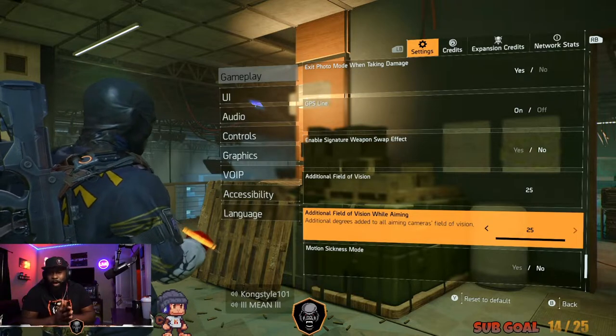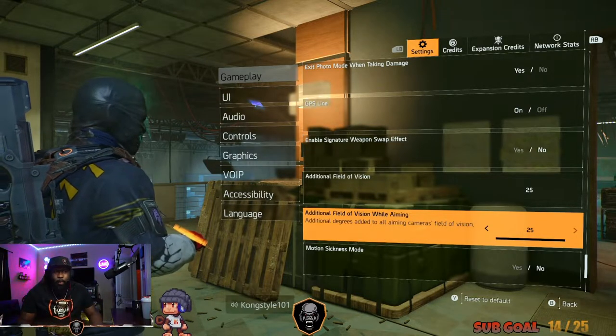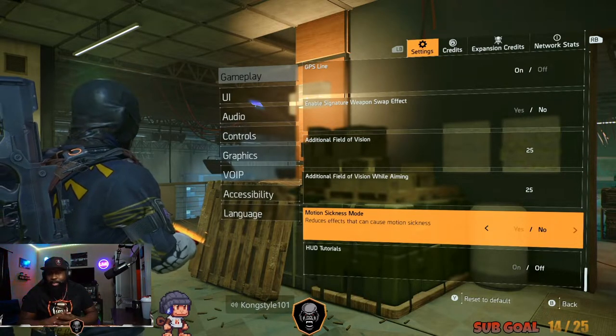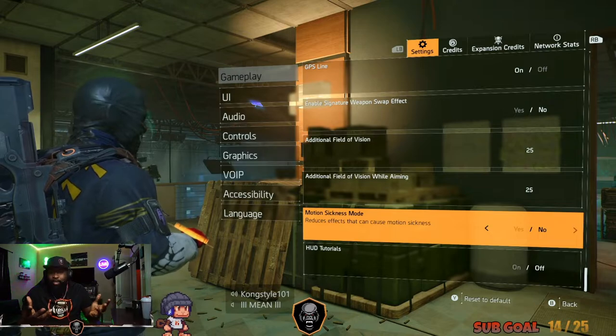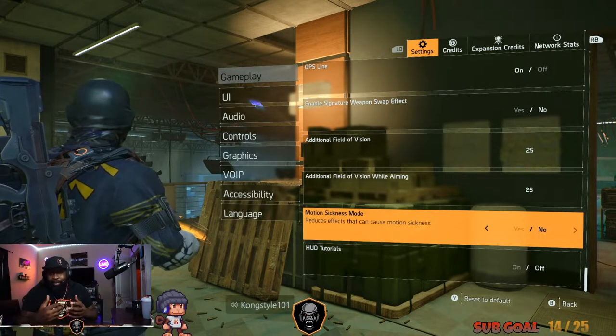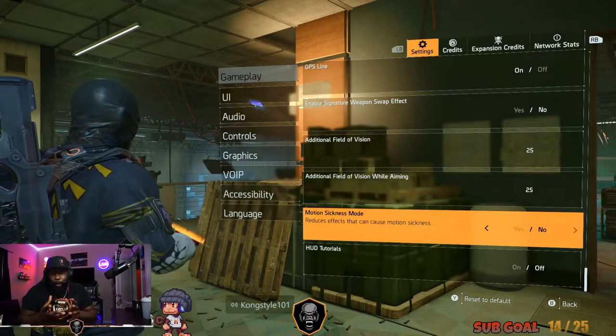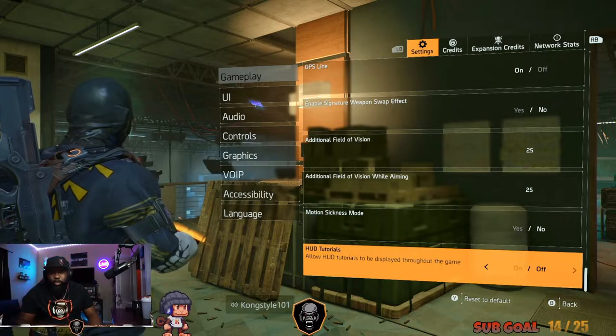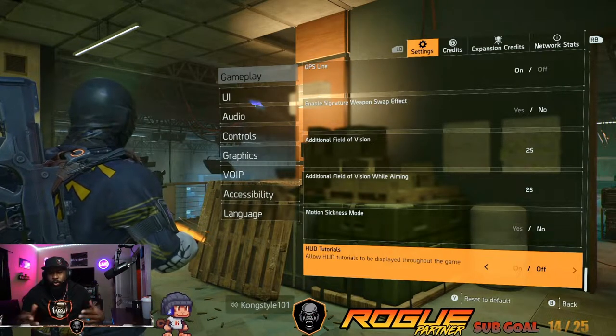Motion sickness — if you get that woozy feeling, turn it on and see if it helps. A lot of you watching can see I like to strafe a lot, so it can get a little wobbly — turn that on if you need to. Tutorials — turn it off; it gets annoying having them constantly pop up when you're trying to go into your menu or moving to a new area.